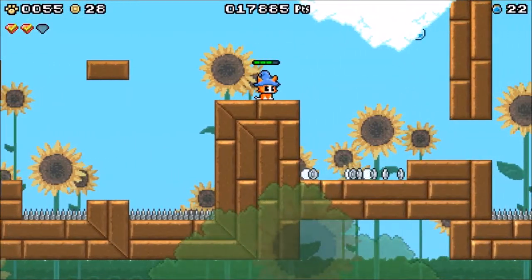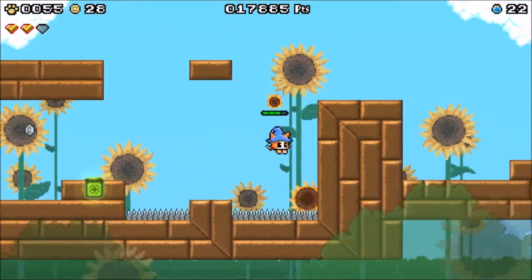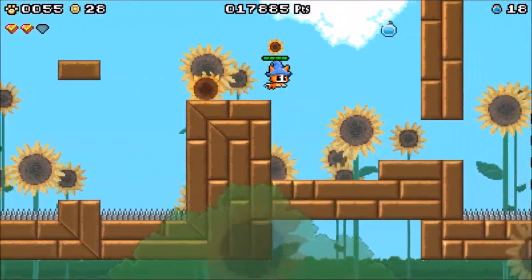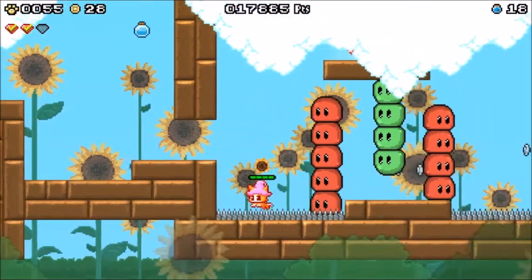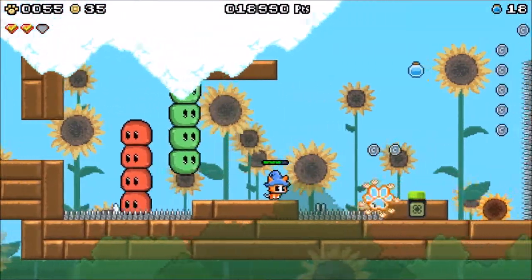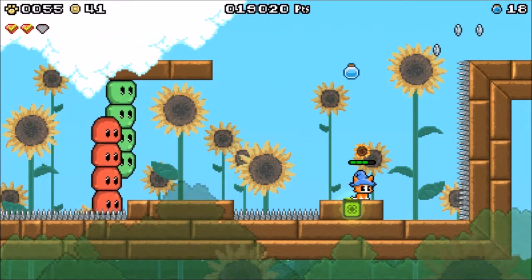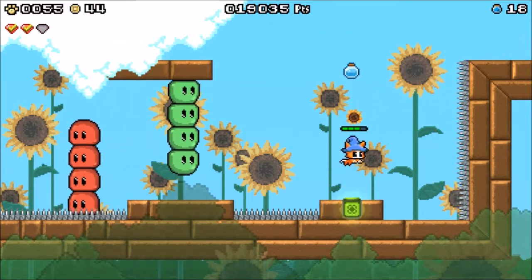Doing all this without being able to use projectiles while carrying the sunflower is kind of tough. And this healing spell is really coming in handy. I'm bad at this game. There's a wall there? Oh, but there's a sunflower here. I wasn't supposed to kill those — I'm going to need to rely on dash, I think. That's a shame.